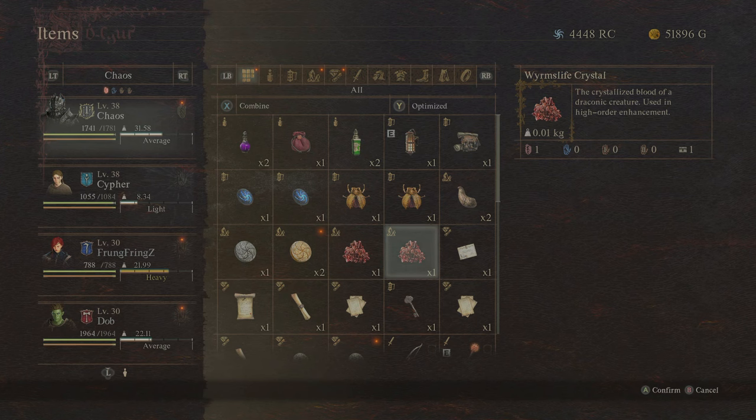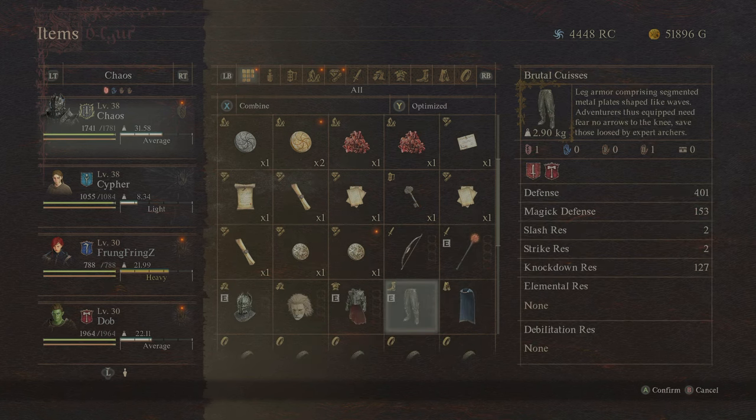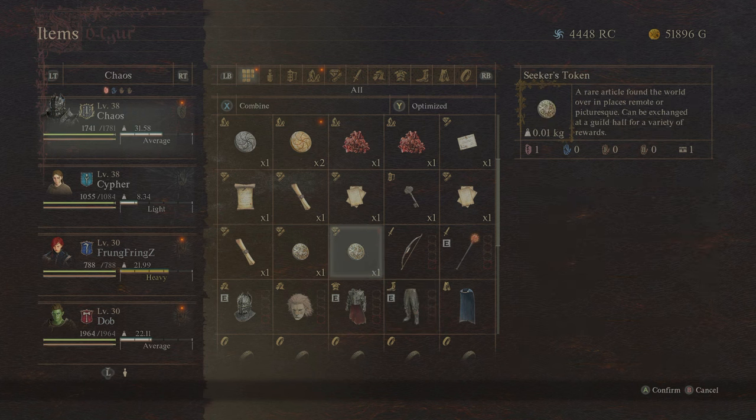There are a few upgrade resources that tend not to work either. One of the main ones I found was going to be the Worm's Life Crystal — this comes back with a misspelling and again is absolutely worthless. Finally, the last one that I wish definitely worked but doesn't is going to be your Seeker's Token. Again, this comes back as Cedar's Token — another coin made of chocolate that you can nibble on and get a little bit of health back, but it's not going to do the job you wanted.